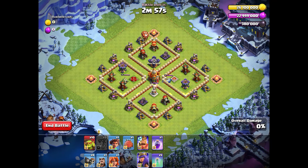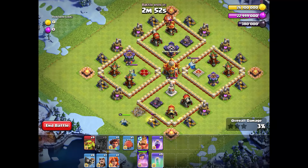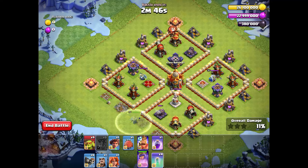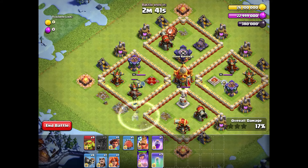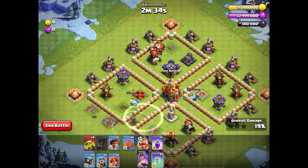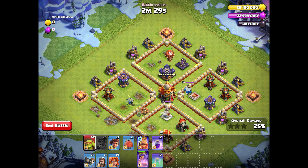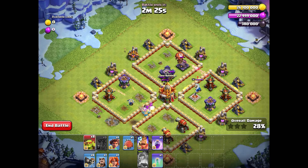In the beginning, we send two balloons on the top to take down the double cannon and the next one. Then we send our Queen — she destroys the mine, then switches to the gold mine, then to the elixir mine, and we use our first invisibility spell. Try to use your spells just after the previous one goes off to protect your Queen as much as possible so she doesn't take too much damage.